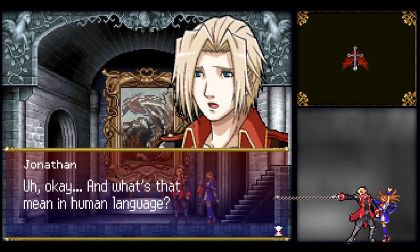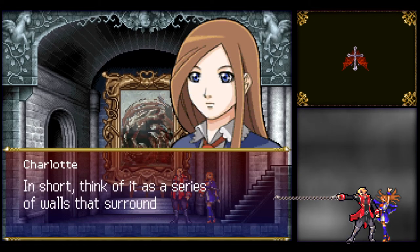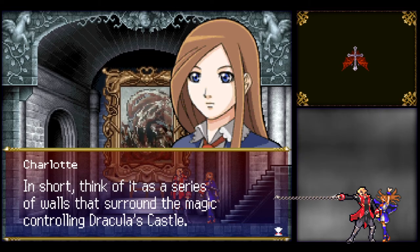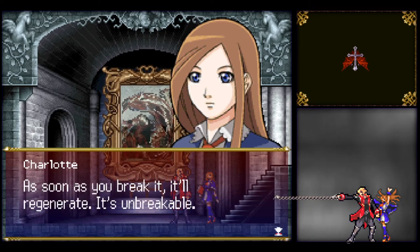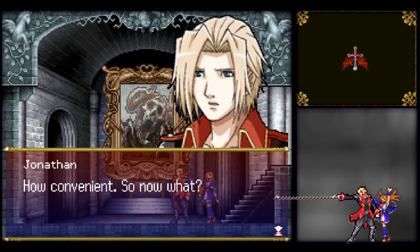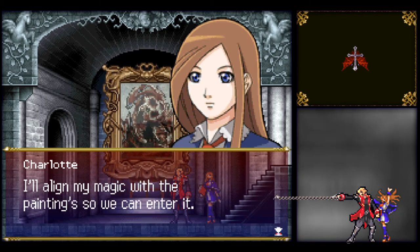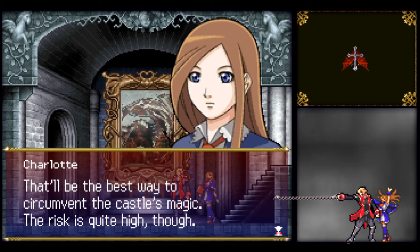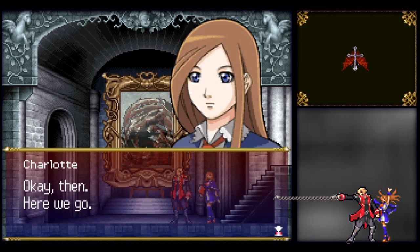'Okay, and what's that mean in human language?' In short, it's a series of walls that surrounds the magic controlling Dracula's castle. This painting itself is just the outermost wall — as soon as you break it, it'll generate an unbreakable one. 'How convenient. So now what?' 'I'll align my magic with the painting so we can enter it.' That's right — Super Mario 64 style. 'That'll be the best way to circumvent the castle's magic. The risk is quite high though.' 'No problem — what do we have to lose?' 'Okay then, here we go.'